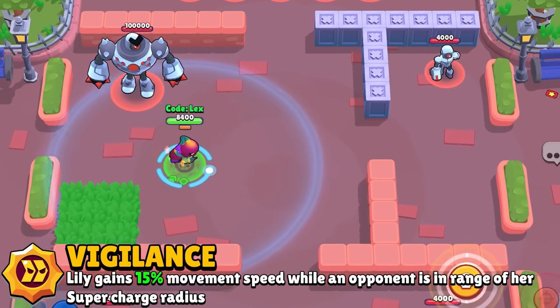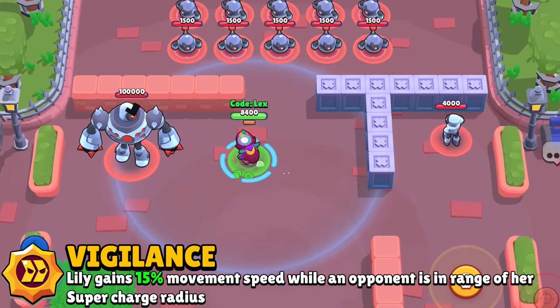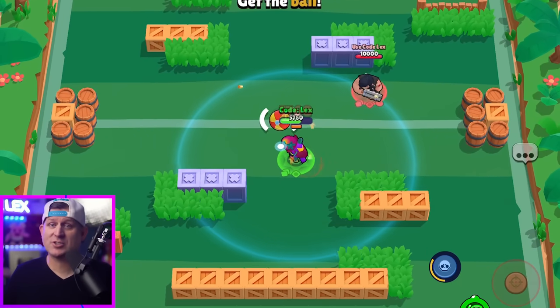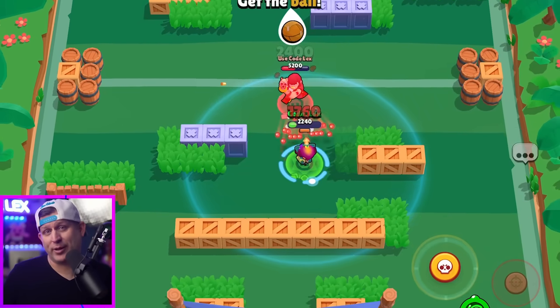There are some exceptions though. You could equip her with her other star power called Vigilance. With this, you gain 15% movement speed whenever somebody is inside your super range. This could come in very handy for either getting away from tanks or staying just outside of their range. But in general, I like her other star power better.